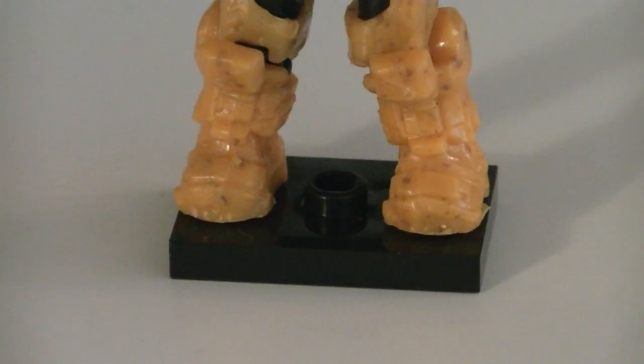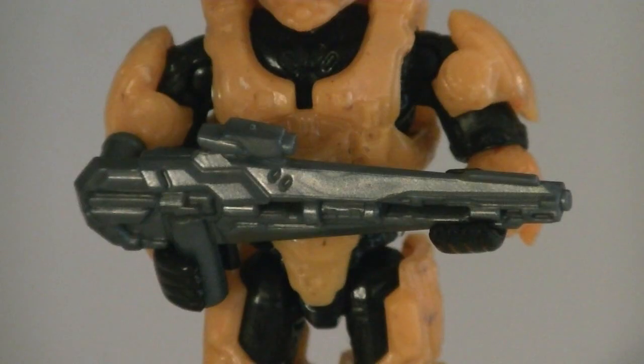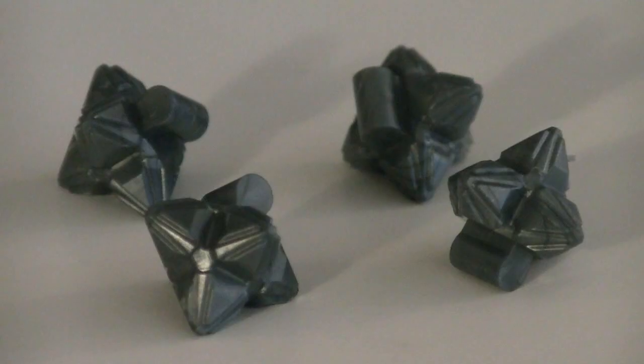Weapons and accessories include five black display stands, a binary rifle, a light rifle which was just recently introduced last year, a scatter shot, a blue translucent hard light shield which can be held by the minifigures, an incineration cannon, and four pulse grenades — which is great for those that weren't able to get their hands on one last year.